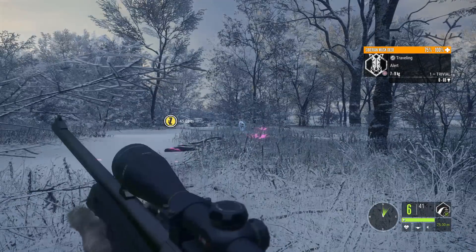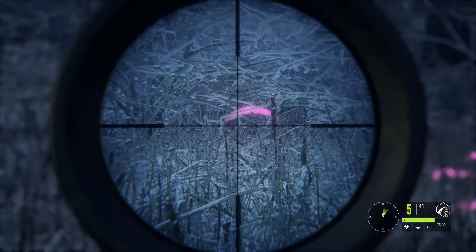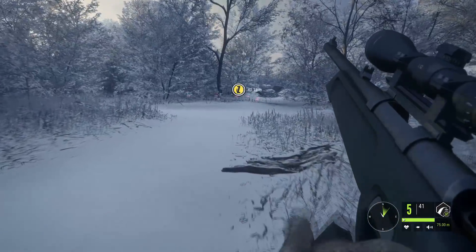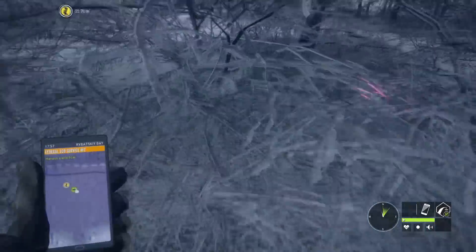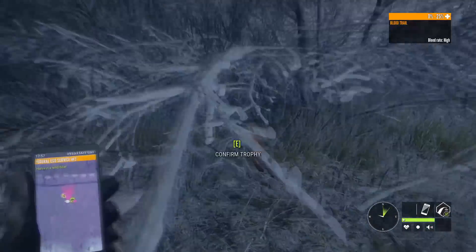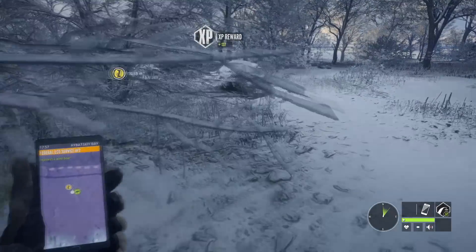We're going to use the ethical weapons for each animal in this video, so we're using the .223. This is showing something important — the Musk Deer is not a drop shot. It actually runs off just a bit but then goes down. So what I'm showing here is that you can actually get the 100% quick kill bonus on Musk Deer without dropping them in their tracks. We do have a vital hit — it's a left lung shot — and there's a 100% quick kill bonus. So if you do want to drop them, we'll look at that next.